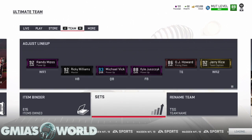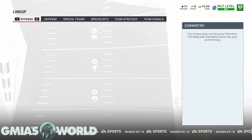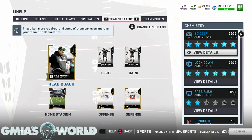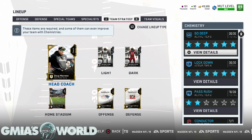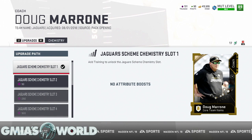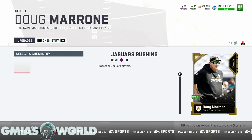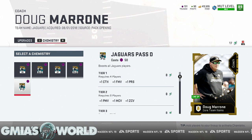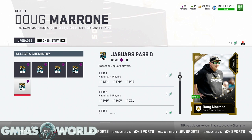Let me show you what's going on. I have a goal coach right now — he's garbage, but I'm not worried about it. I have Doug Marone. You can see the Jaguars scheme chemistry slot here, which only affects Jaguar players. EA is making teams more customizable to specific players and coaches, but it doesn't make sense — if I like Doug Marone but just want a pass rush boost, I should be able to do that.